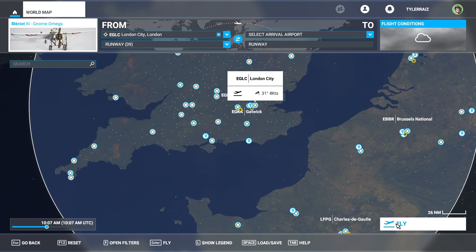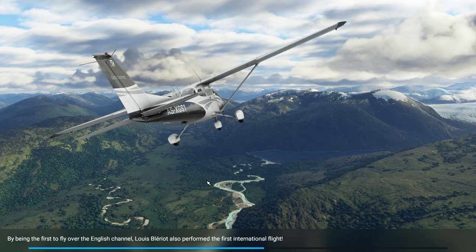It says that Louis Bleriot sold his headlight company to fund his aviation company. And this was also the first international flight — flying over the English Channel gets you from one country to another. That's quite a sound from this engine.